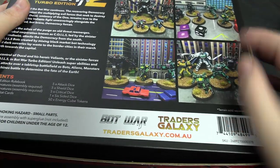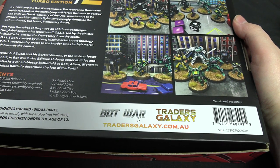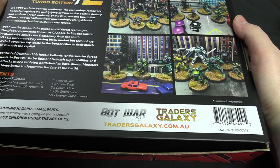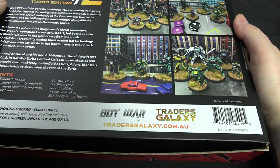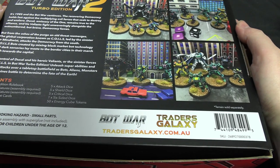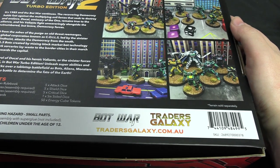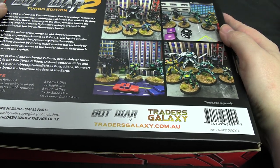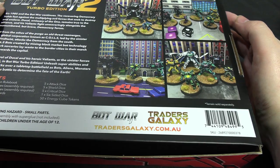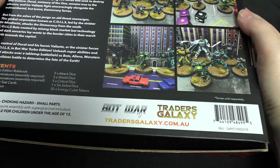You can buy the starter set directly from the website. If you're in the UK, there's now a new stockist. Back when the first edition was out, Firestorm Games were the only UK stockist, but now Level Up Gaming also stocks them. I checked both — they have a variety of starter sets for other factions and a steady supply of miniatures. I've ordered from both and never had any issues.